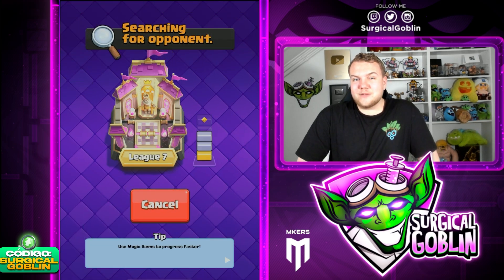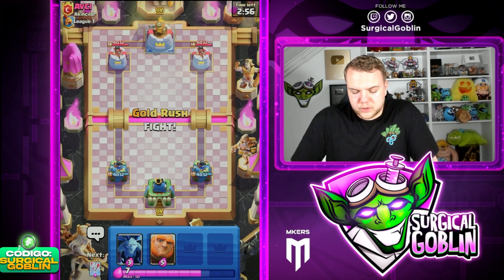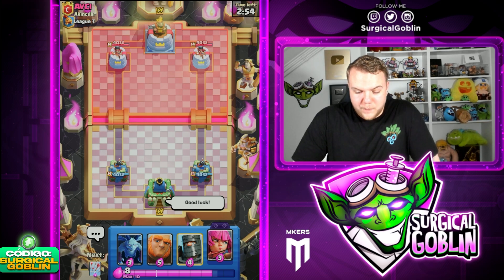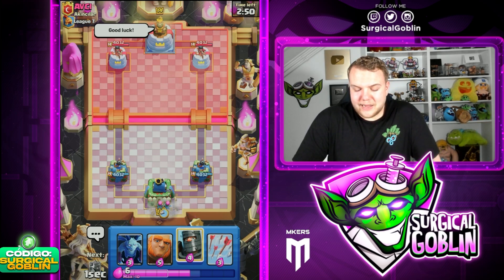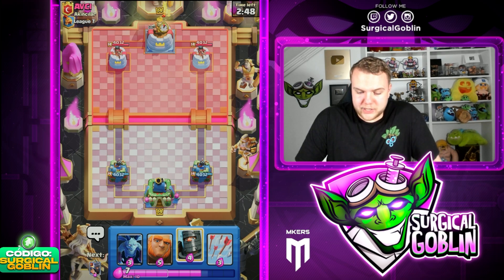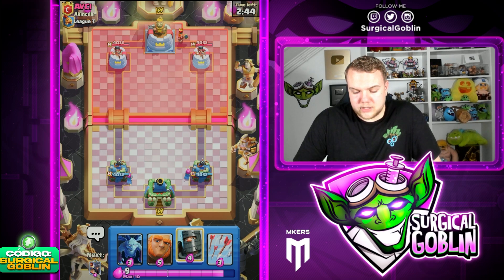Let's hop into the next match and see what we can do. So far, so good — two out of two games have been victories. Let's see if we can get one or two more wins here. Hoping into the third match — let's give him good luck as always, and then start off with the Archer Split. I think Archer Split is always a good play, especially when you have the Evolution, because it's a passive play and you start cycling towards the Evolution.